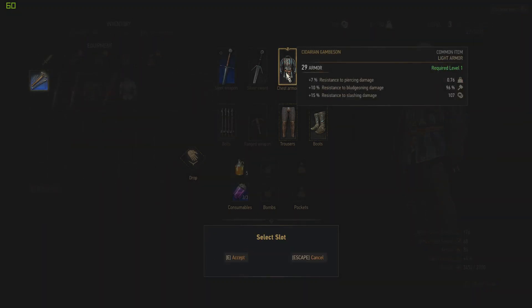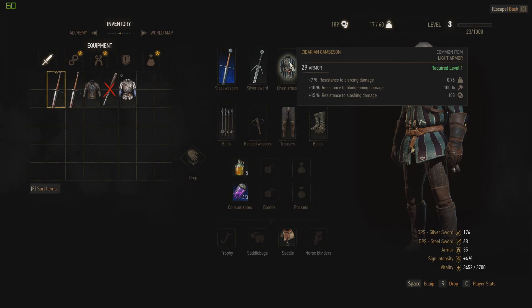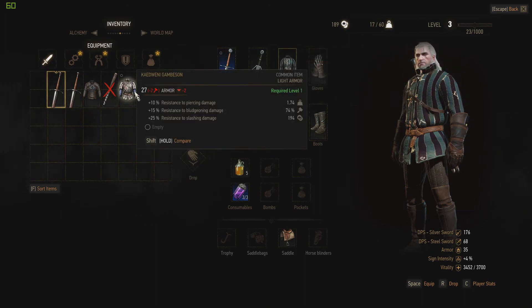We could use the armor repair kit to repair mine — I'm down to 96%, so let's use it. Now it should be at 100%. That's how you use an armor repair kit.